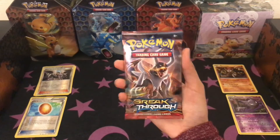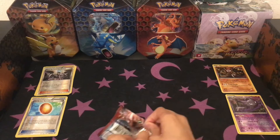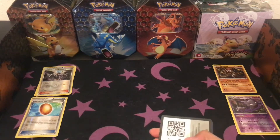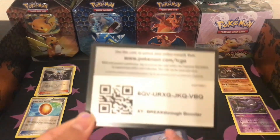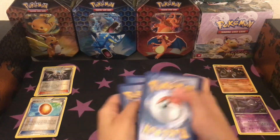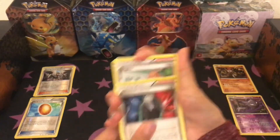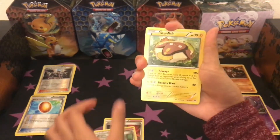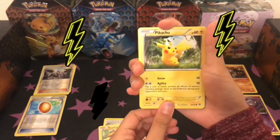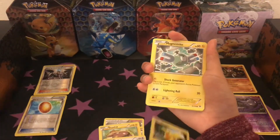That's your final pack, okay, let's see. Here's your code card. Oh, I've been getting straight holos! Oh nice! You can get a Giovanni's Scheme card, Stunfisk, Noibat — oh, Pikachu! I like that art, that's different. Beautiful, let's put it down for now.